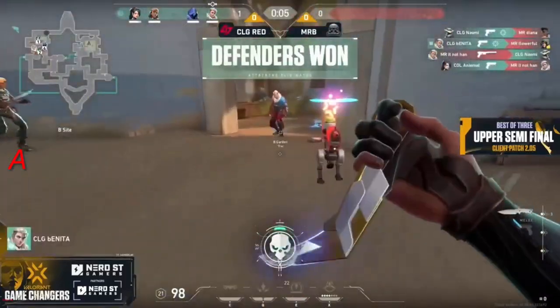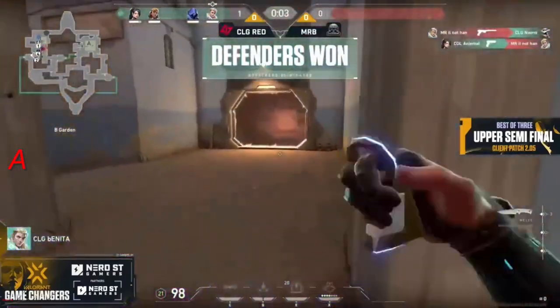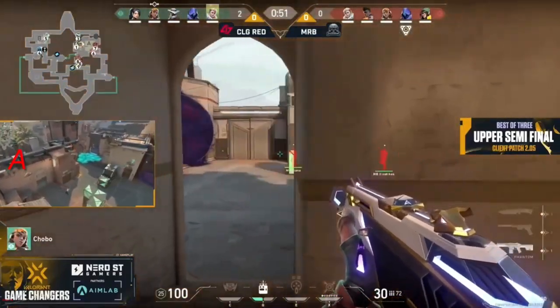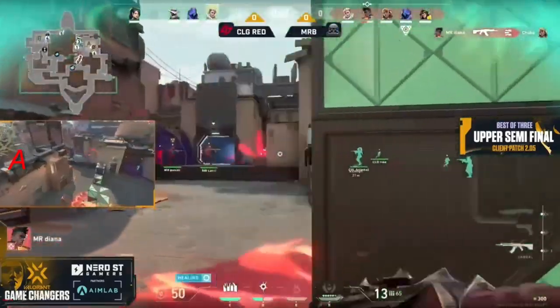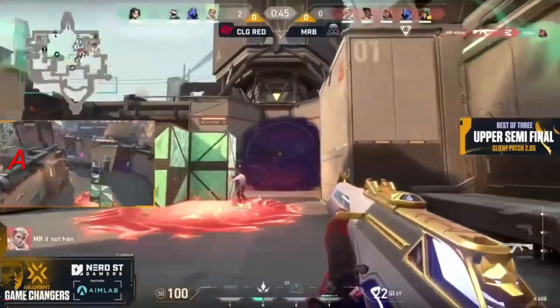It's all coming up CLG. He's left alone, does Moon Raccoon is getting ready for a hit here, but they're gonna be stopped by some dark cover. It's gonna be the first one falling and they're already in A site getting ready for a spike plant.